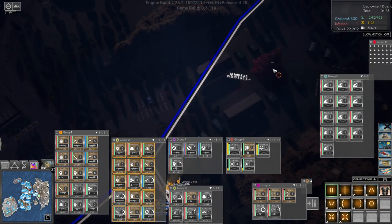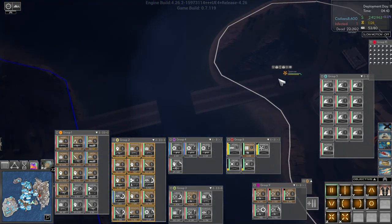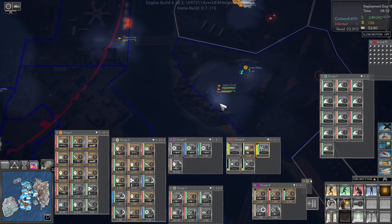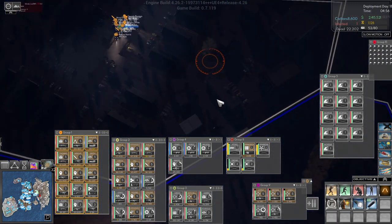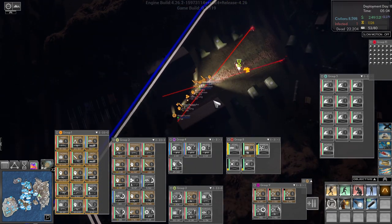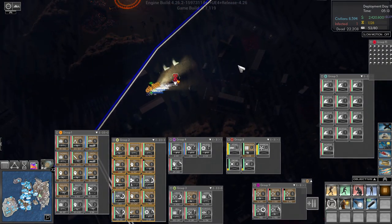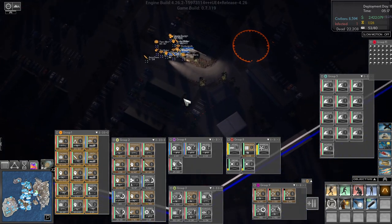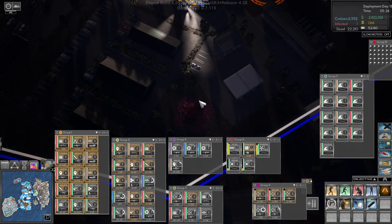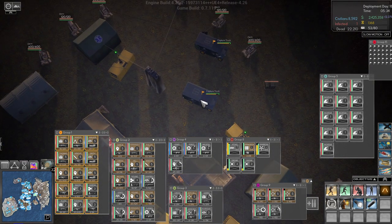Let's get into this formation. Take out that. Group three, you are on board — come over here. Is the infection pod going down? Good. Your away team is under attack. That thing is gone. Let's get in here. Take that out. There we go. We have a capture truck that can move this one.